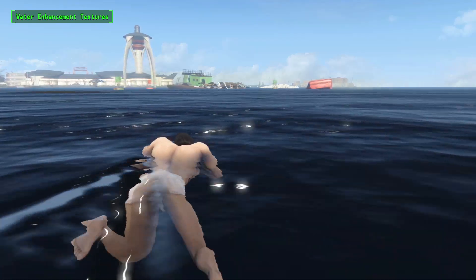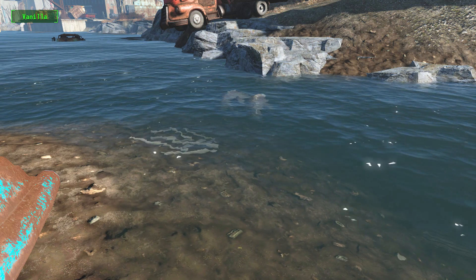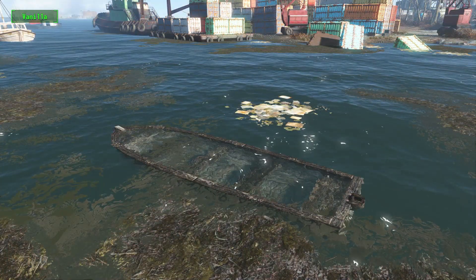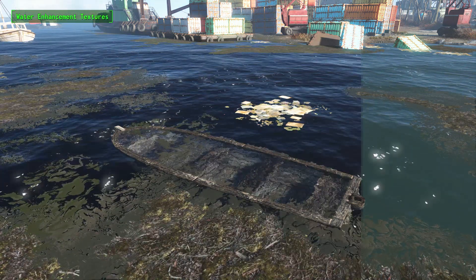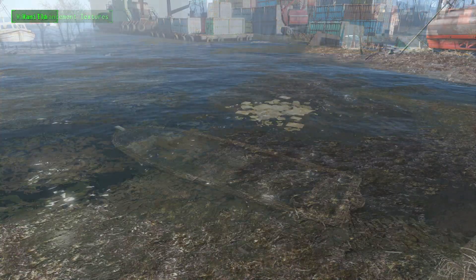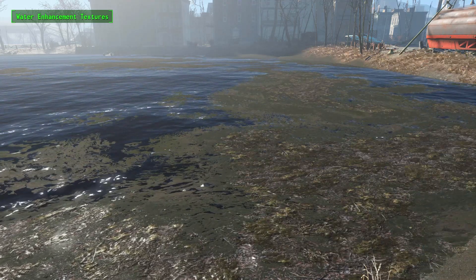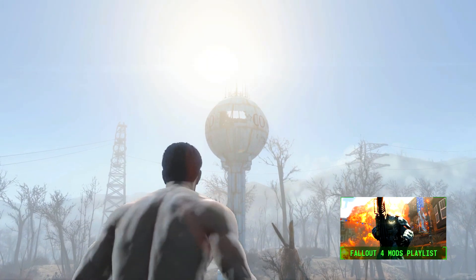Our final mod for this video is Wet Water Enhancement Textures. As you've probably already guessed, this mod changes the way water looks and behaves in-game. As we saw in Skyrim, these water mods are a must-have for most players, and this is the best one we've seen for Fallout so far. With the mod installed, the water moves slightly differently, creating more ripples as each of the waves crash into each other. Along with that, the water just looks better in general in our opinion, and there's also a load of new foam textures added too, for some extra variety in how the water looks. Water is something you'll see everywhere, so having it look exactly how you want it to is quite important, and we can definitely see this becoming a must-have mod for some of you.